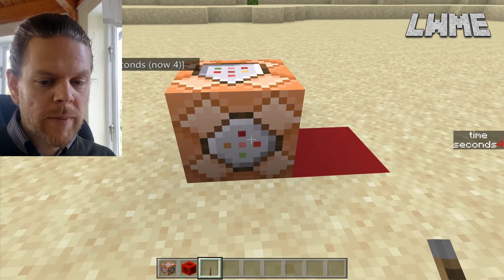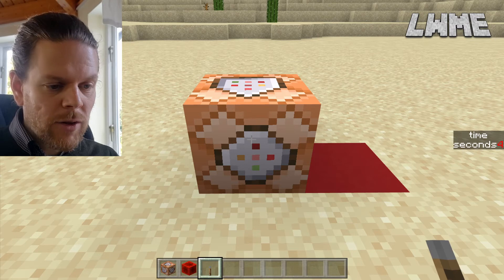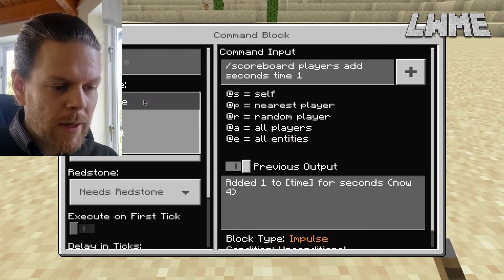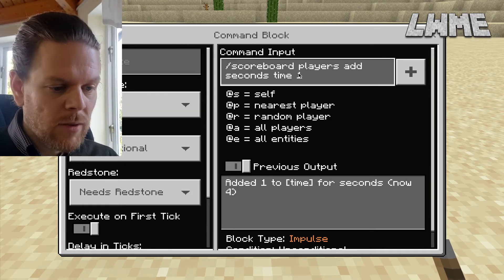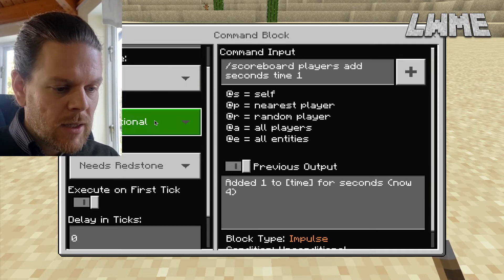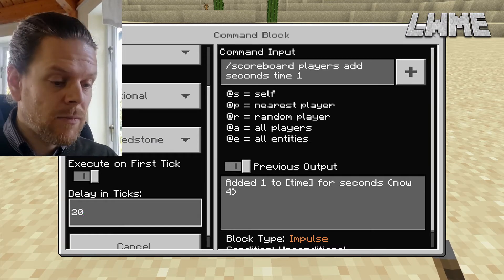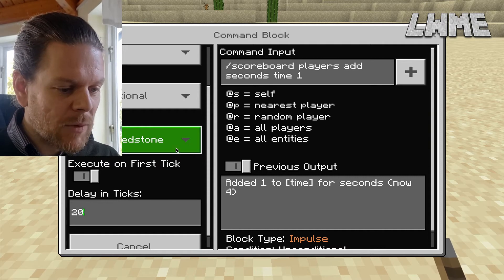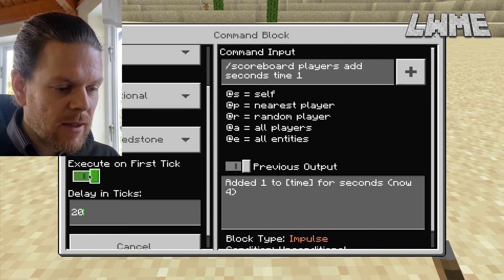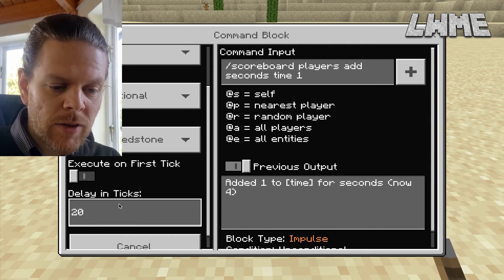Now let's look at how we can automate this. Right-click on the block and change it from an impulse to a repeating block — so it keeps adding one every time. We want to change the delay in ticks to 20, because 20 ticks is equivalent to one second. The last thing we want to do is uncheck 'execute on first tick' so it doesn't fire straight away — we want it to wait one second before adding time.